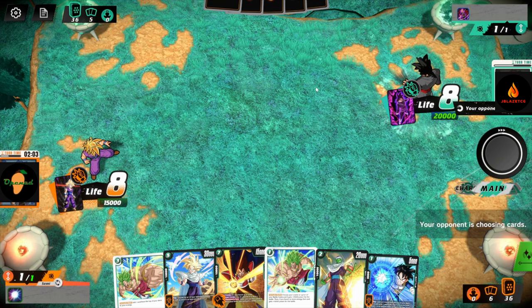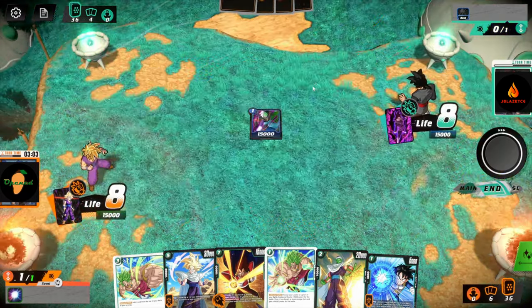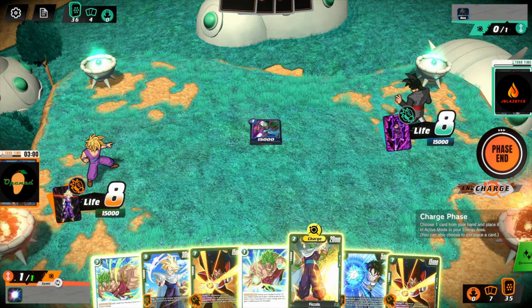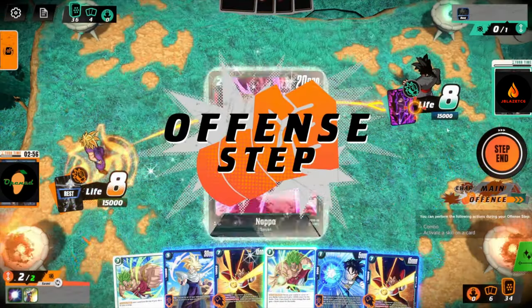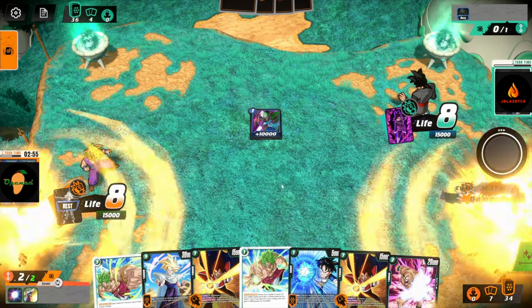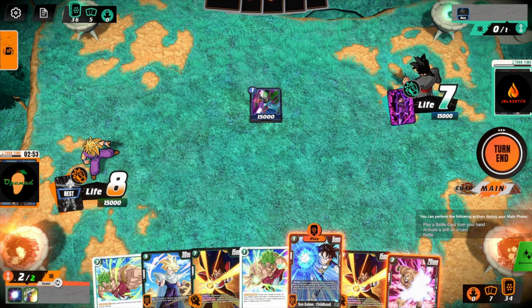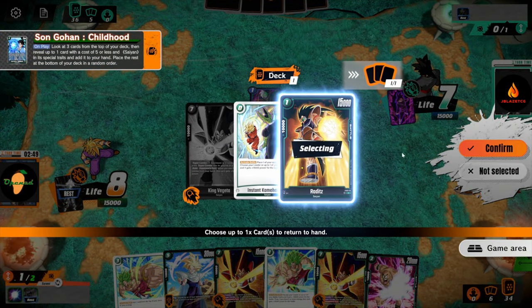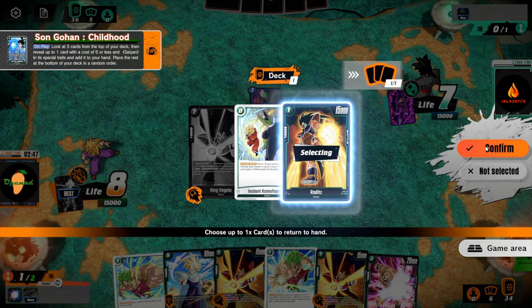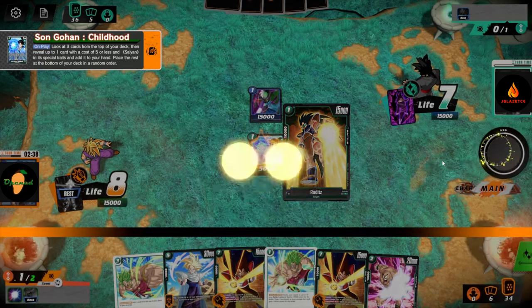Green doesn't have an easy time dealing with one drops — they definitely do not. This will be a good test for me as well because I haven't played that many Goku Blacks. I'm interested to see what's going on. You can tell me how I can beat more Goku Blacks after the match. I mean, you might win. Blue and green in general is not a good matchup for blue — I think Goku Black has a fighting chance if he can get his combos off early, but it does require a lot.